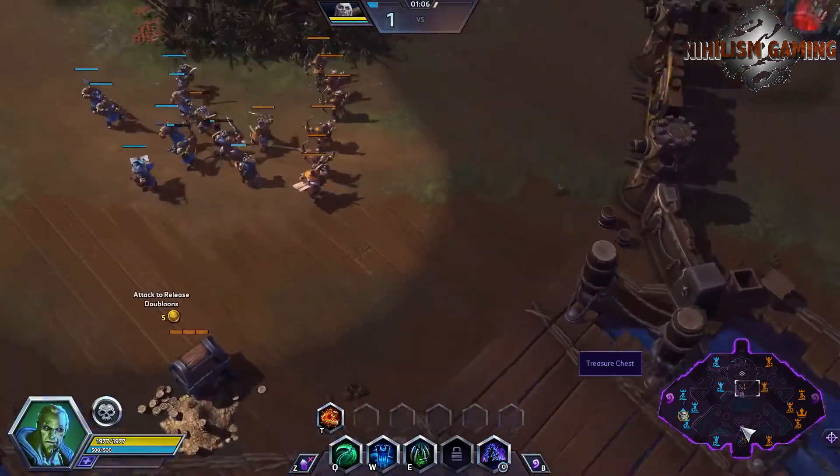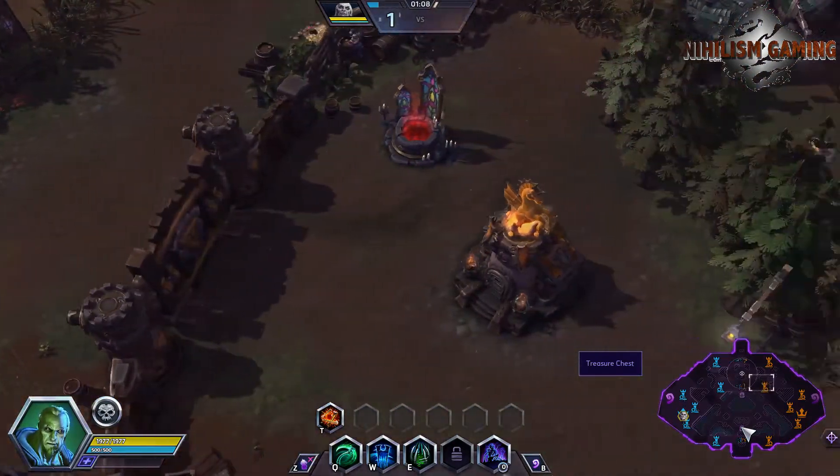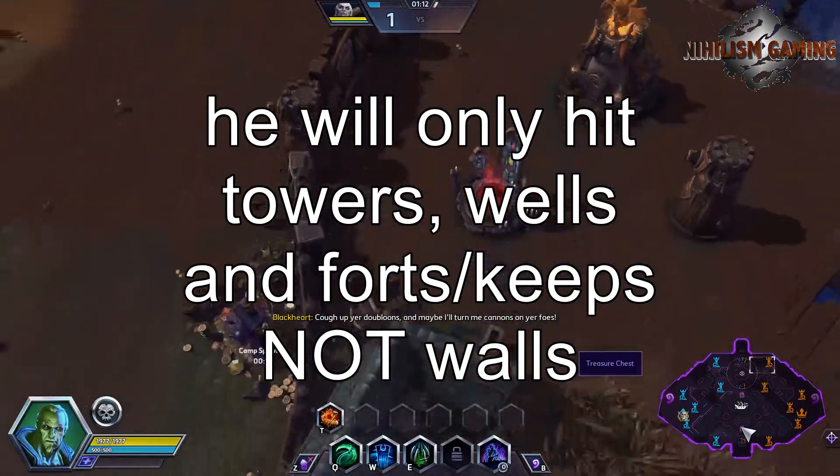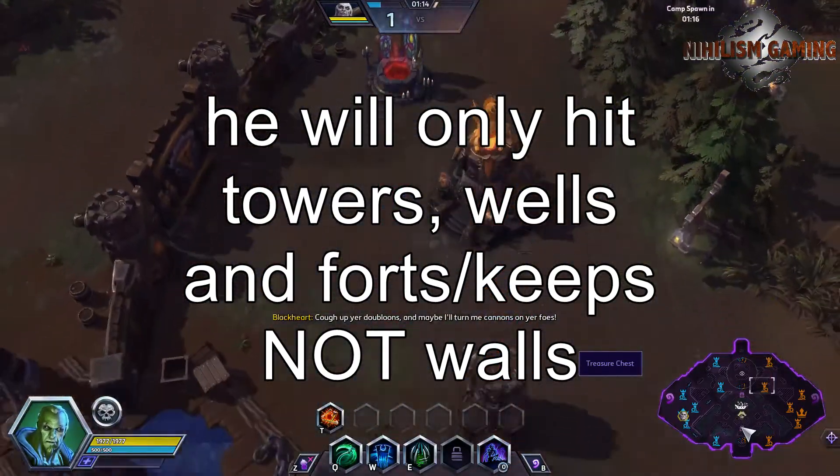Blackheart himself charges 10 coins for his first volley at a set of enemy structures, and it costs 2 additional coins after every time you turn in. Blackheart will always shoot at middle fort, then top fort, then bottom fort, then middle keep, then top keep, then bottom keep, and then the core.